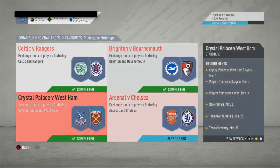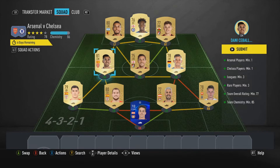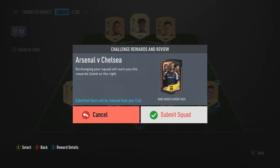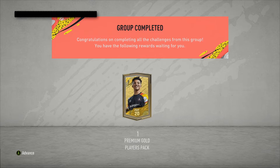Now we go on to Arsenal versus Chelsea. You need one Arsenal player — we have him right here, Danny Welbeck. We need one Chelsea player with Tammy Abraham. Then you needed three leagues minimum — well, we have one, two, and three. You needed three rare players — we have one, two, three, four. Four rare players. 77 rating — we have 87. You need 85 chemistry — we have 86. Let's submit to complete. Four rare mixed players pack, a gold players pack, and a premium gold players pack.